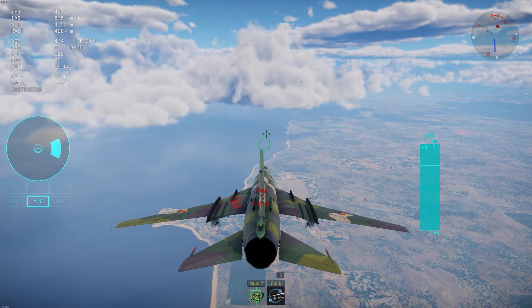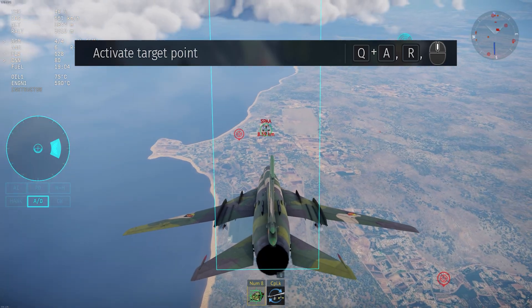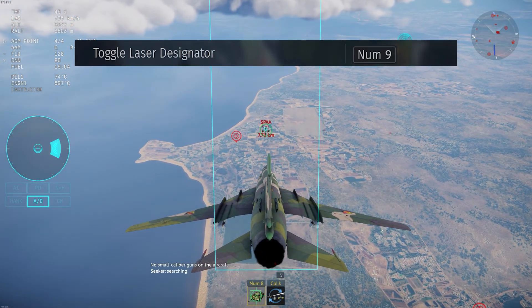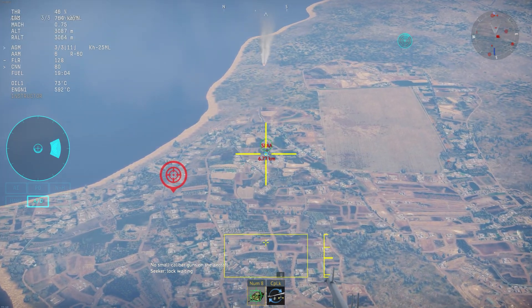First spot your target — in this case it's this Tor. Then create a target point near it. Then turn on your laser designator. The laser designator is indicated by a blue circle. And fire your missile.